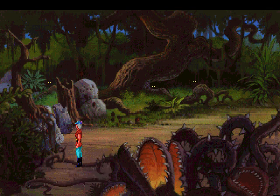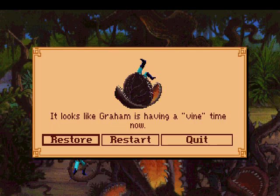Uh-oh. It looks like Graham is having a vine time now. I have never seen this before in my life until a couple of days ago. I guess I just never really tried this. I did try throwing the emeralds without using the honey and realized I'd gotten into an unwinnable situation — you can't win the game without the emeralds if you didn't catch the elf. But I never tried leaving the screen and then coming back. So this is the game's way of telling you that you can't win anymore, which is kind of nice — so you're not left wandering around wondering why you can't win.